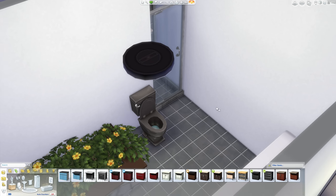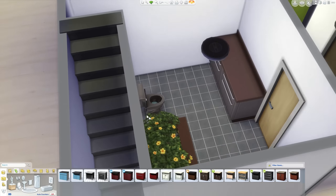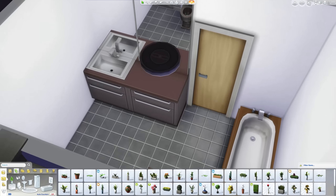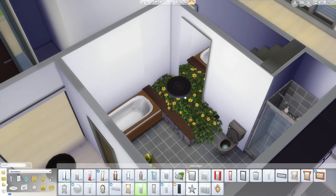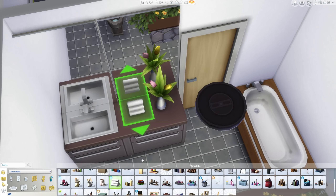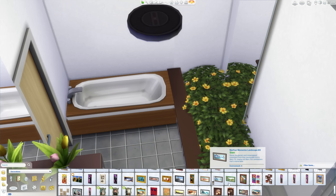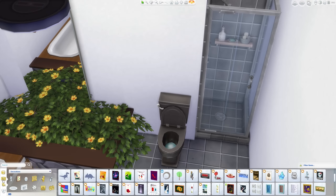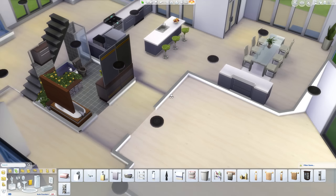It looks awesome. So we've got little flowers there in the bathroom to accent the space a little bit. We're trying to fit absolutely everything we can in this bathroom, so we can have a full-size bathroom with a bath, shower, toilet, and a sink. Because especially if you have eight Sims and you want a bunch of them to shower in the morning, having more bathrooms that have everything in them is definitely quite important.